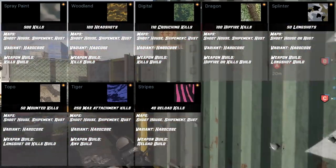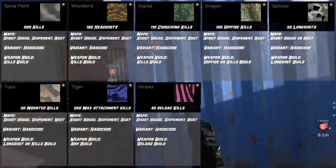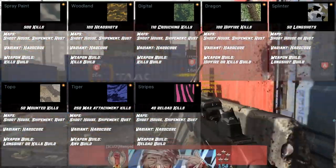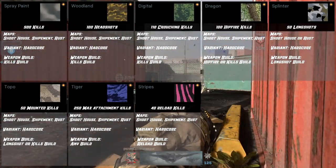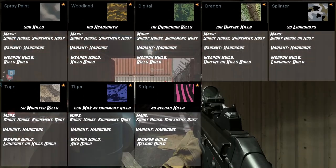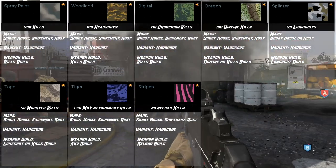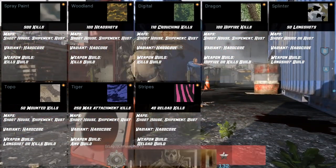For Stripes, you need 40 reload kills — same two maps, Shipment and Rust. Small maps so you run into the most people. Play hardcore and use the reload build. The stripes used to be a lot harder to get — but after about a month of the game being out, they increased the amount of time given to you to get a reload kill, so it's a lot easier now. You might actually find yourself getting your reload kill challenges done just by playing the game and going for other challenges.